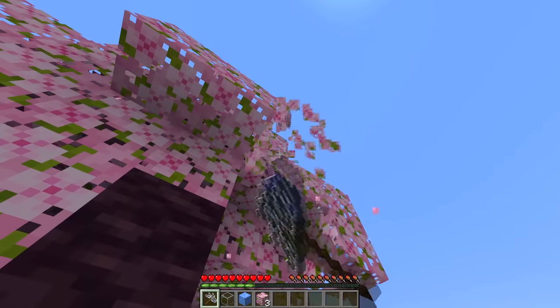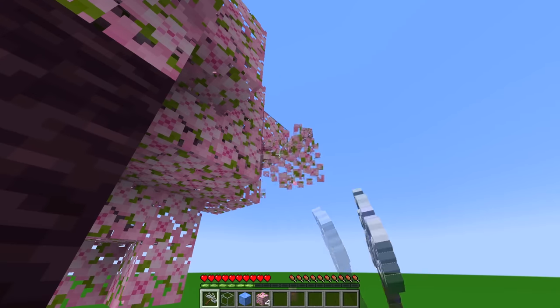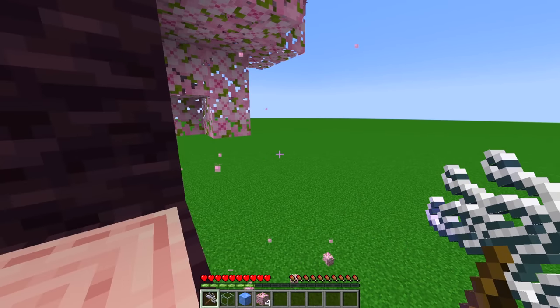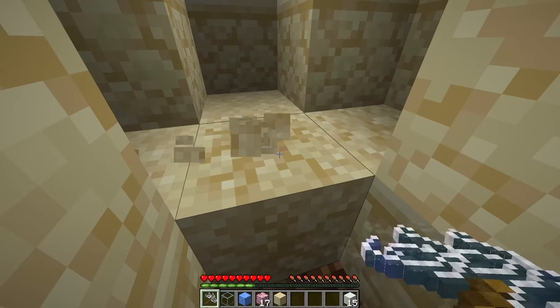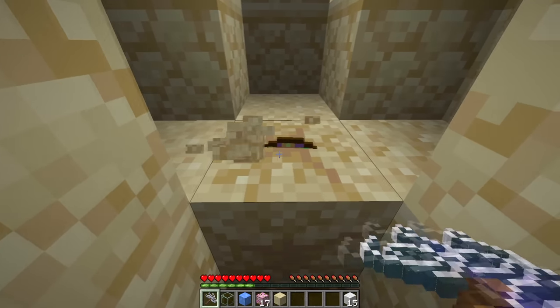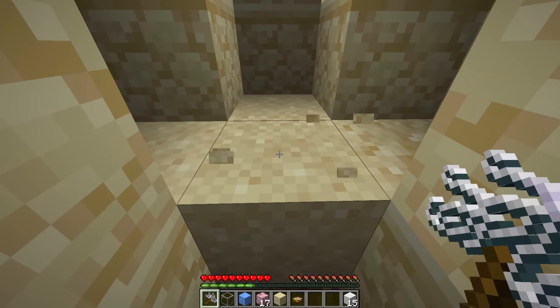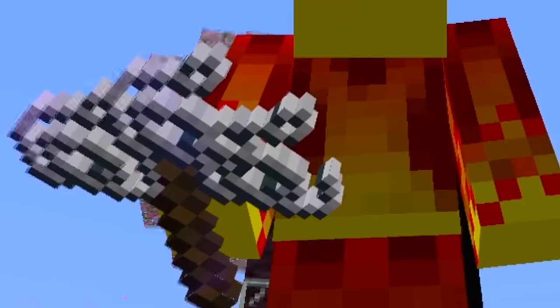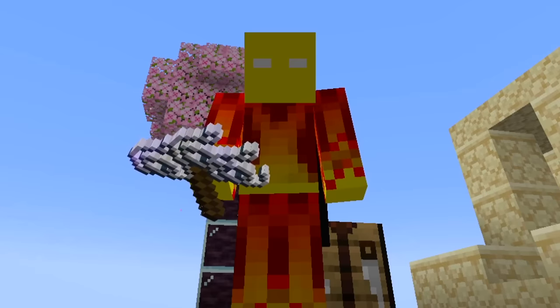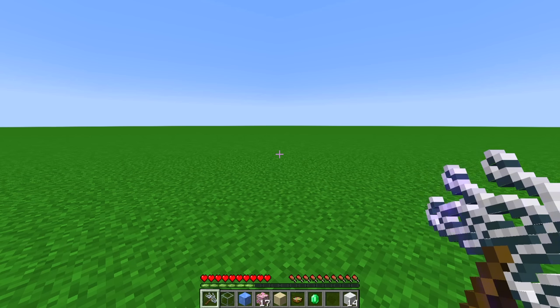Also note, the string pickaxe has no durability because it is made of string. I mean, have you tried to break string with your bare hands? A lot of cool things in the archaeology update, like suspicious stew and an emerald. So really, this is the greatest. It actually looks pretty cool. It doesn't look so bad. New best class of tool in the game.